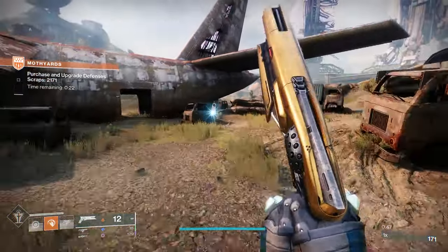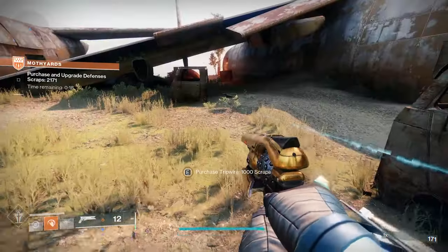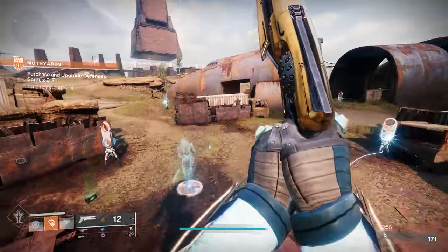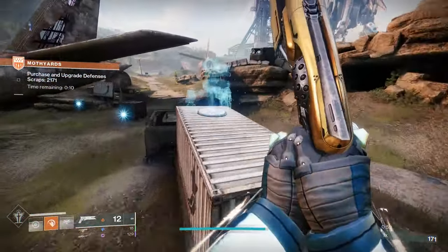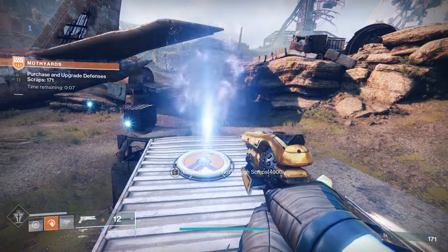Welcome back to another weekly reset in Destiny 2. This week we have Into the Light, so I'm going to cover all of that information first and then we'll go back to the normal stuff. As you can tell, I'm a bit sick, so bear with me. We have the brand new game mode Onslaught this week and it's rewarding 6 of the new 12 weapons that are coming to us Guardians.